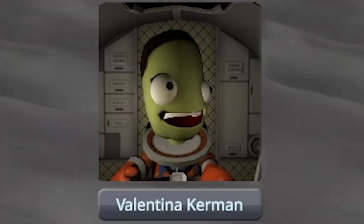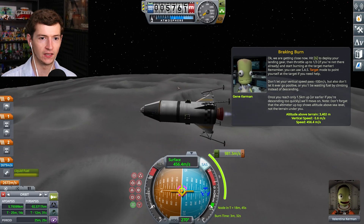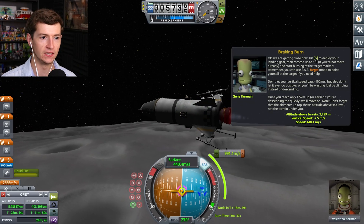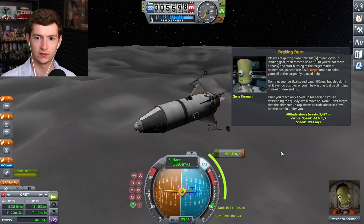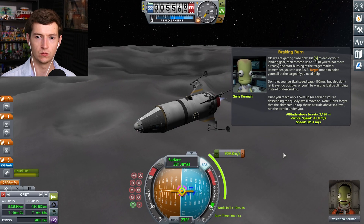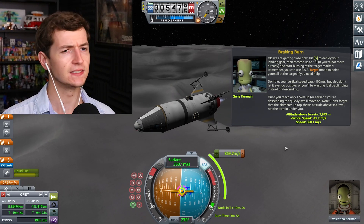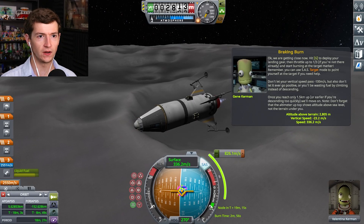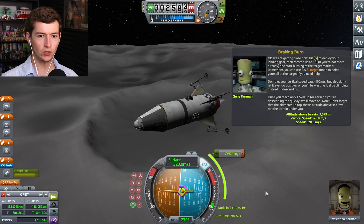The moon is so far away that not even scrolling out makes any impact on it — that's how big this thing is. Don't forget that the altimeter up top shows altitude above sea level, not the terrain under you. The moon has sea level? Can I make it show terrain? Oh yeah, I can make it show terrain! Ha! I outsmarted you, Gene. I am smarter than you thought.